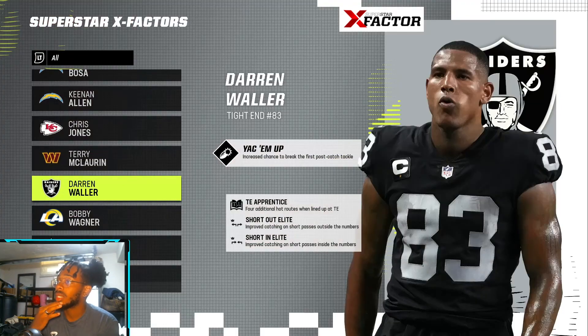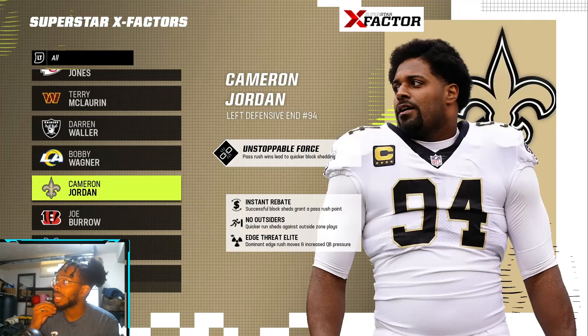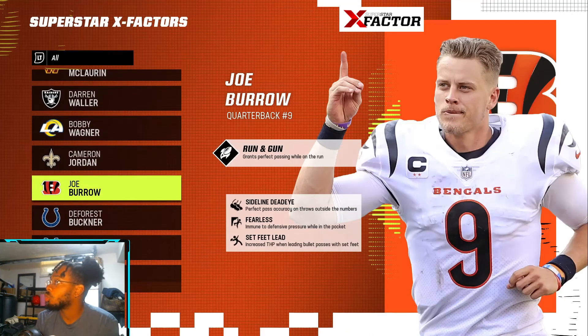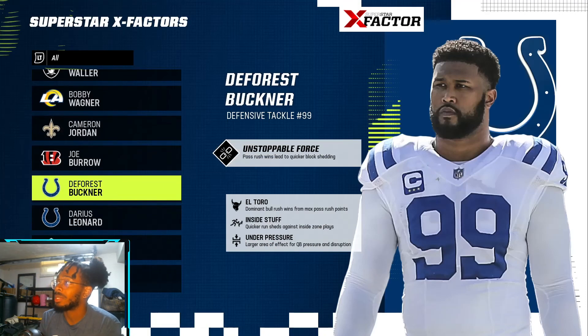Chris Jones has Momentum Shift, El Toro, and Goal Line Stuff — phenomenal. Terry McLaurin has Ankle Breaker, so him having a superstar X-Factor is pretty solid. Darren Waller has YAK Him Up — increased chance to break the first post-catch tackle. Bobby Wagner has Avalanche, Downhill, Hit Sticks, and Force Foremost. Cameron Jordan has Pass Rush Wins, leading to quicker block shedding — makes sense.